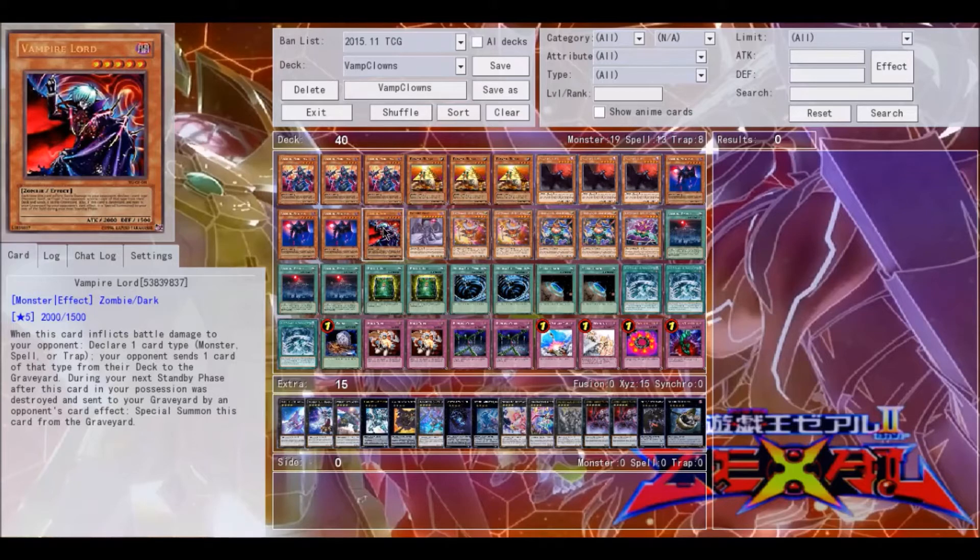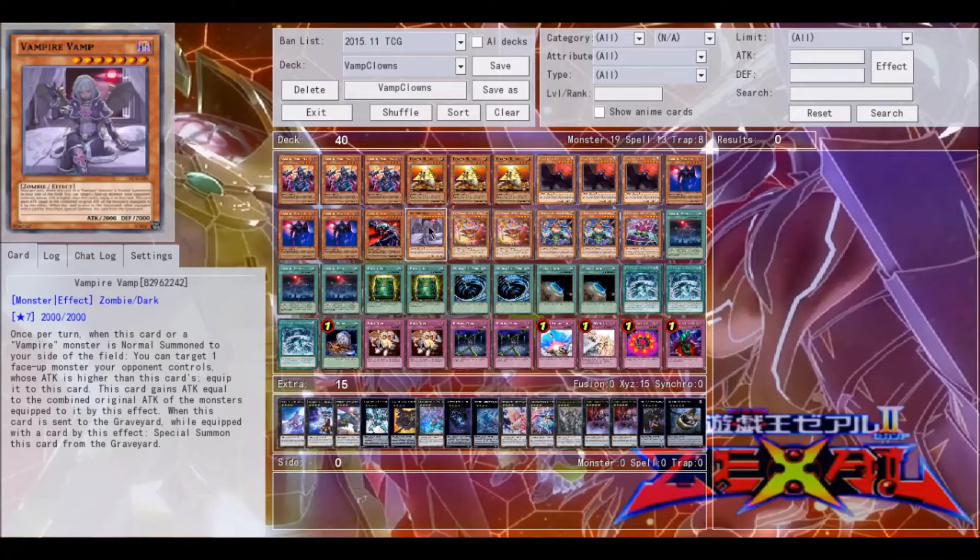Finally, we have Vampire Lord. This guy is your basic vampire — he's probably the oldest vampire card available, he's very old. When this card inflicts battle damage to your opponent, your opponent sends one card of that type from their deck to the graveyard. During your next standby phase, after this card's position was destroyed by a card effect, special summon this card from the graveyard — so he's a recurring card, which is very useful. And then there's Vampire Vamp, which is probably the best vampire card in general. When a vampire monster is normal summoned to your side of the field, including this one, you can target one face-up monster your opponent controls whose attack is higher than this card. This card gains attack equal to that monster, that monster gets equipped to it, and when it's sent to the graveyard by a card effect — not by battle, only by card effect — you can special summon it from the graveyard.